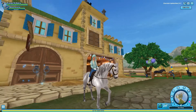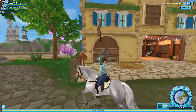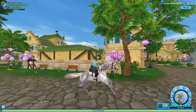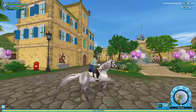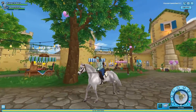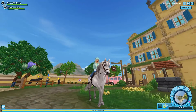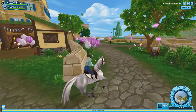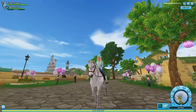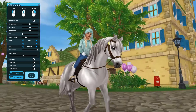Here we are on the generation two Morgan — this is Moonstone, the first horse I ever bought. I literally love her — look at her, she is so cute! I think we look perfectly fine on the Morgans. The Morgan is so flippin' cute. If you have a Morgan, I think your character will look absolutely fine and adorable on it.